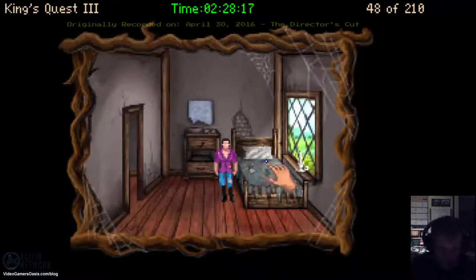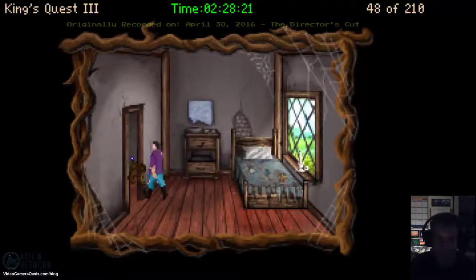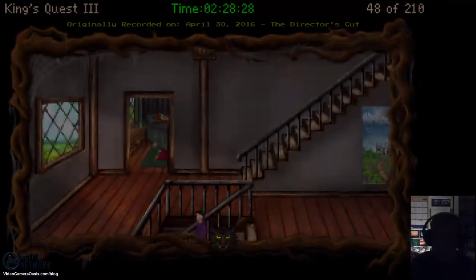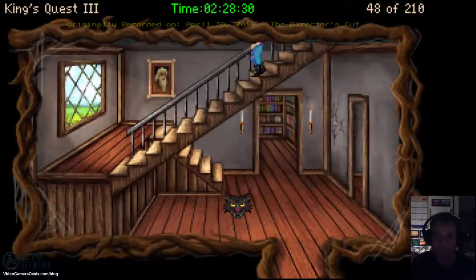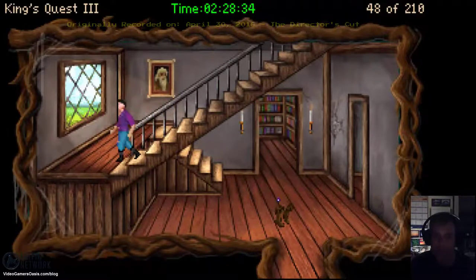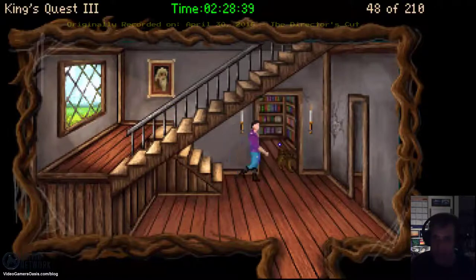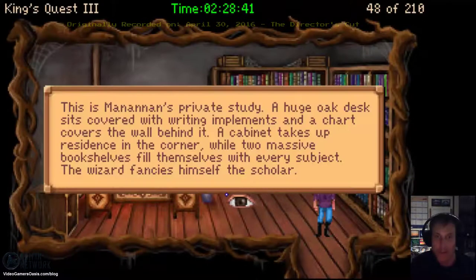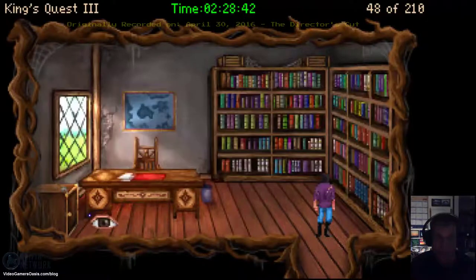I think we'll go straight to Manannan's magical laboratory. We still have some time to do what we need before Manannan wakes up from his nap. Let's get on with it, Gwydion. Let's go into Manannan's office — this is Manannan's private study.